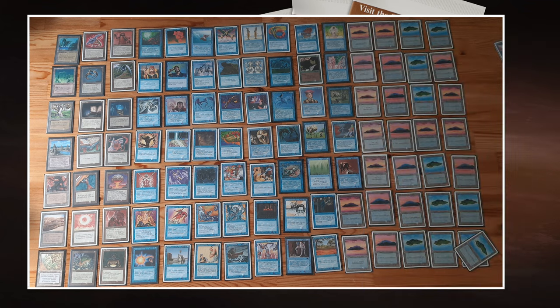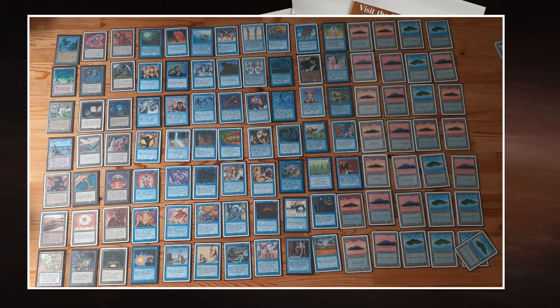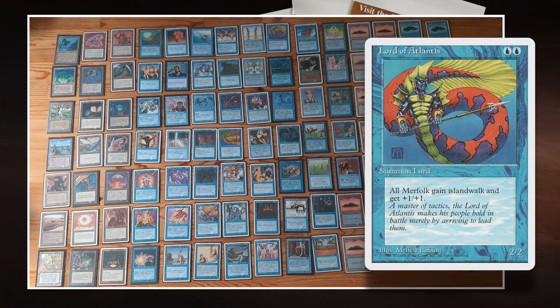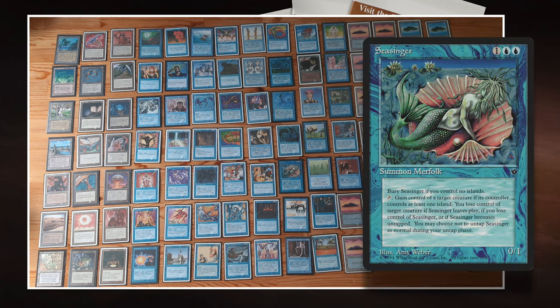We also see Phantasmal Terrain, an enchant land for two blue that you can cast on your opponent's land and turn it into any basic of your choice. It works really well with Enchantment Alteration because you can move it around. It also fits the Island Walk theme — Chris is playing Lord of Atlantis, a Clone, and some merfolk that all get Island Walk and +1/+1 from the Lord. He's also playing Seasinger from Fallen Empires, which lets you steal a creature when you tap her, but only if your opponent controls any islands. Phantasmal Terrain can give them an island.